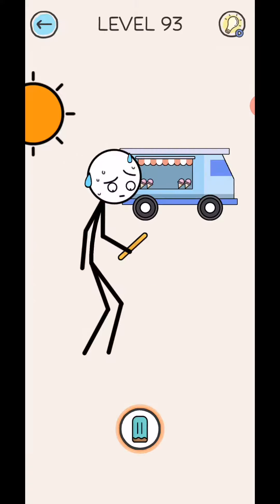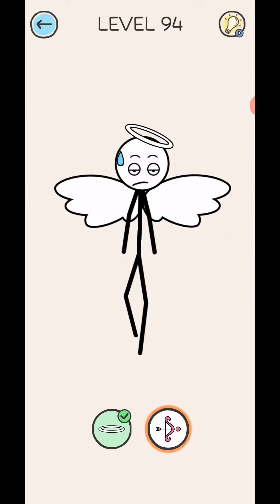Next stage, level 94. Draw this angel ring. Okay, draw in this location. Okay, next stage.